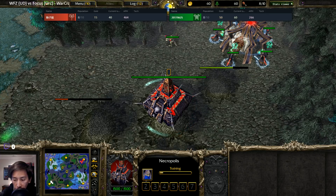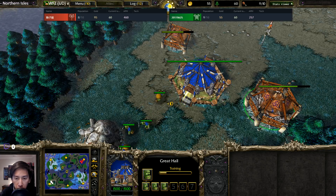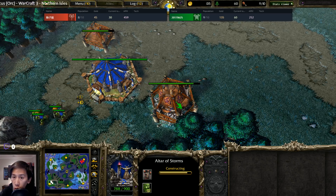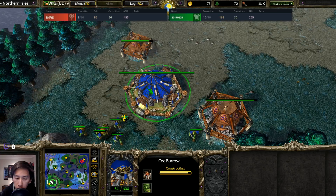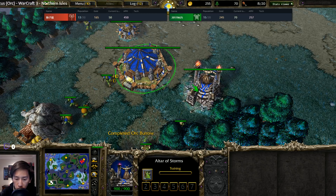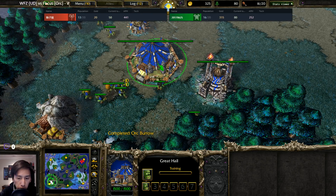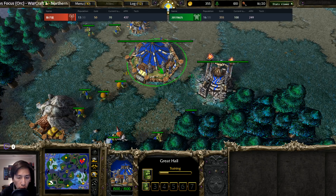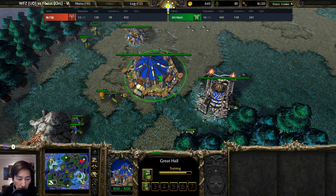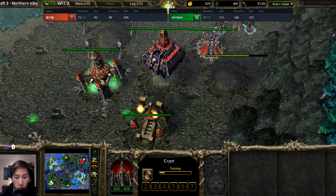In this Orc versus Undead matchup, the openings really boil down to the heroes and particular strategies they want to execute. On the bottom left we still don't see a barracks yet, so it may be a Farseer or harassment hero into a quick tier 2. If we have tier 2 before a barracks, that is a very fast tier 2, and he won't be able to defend himself if his opponent attacks.